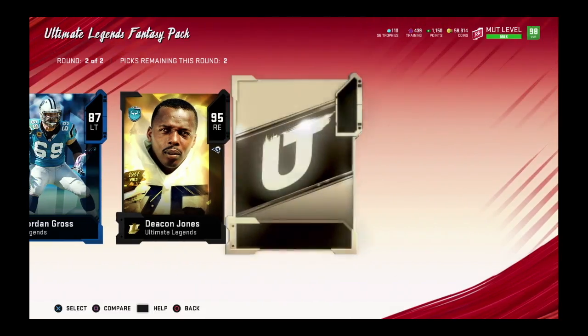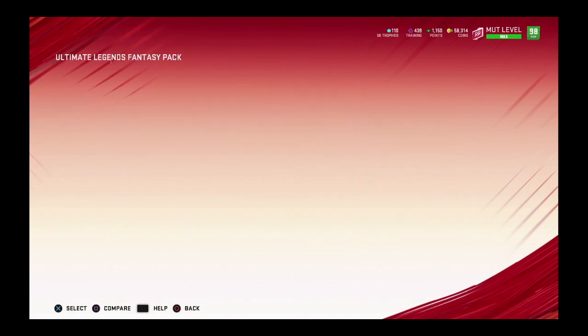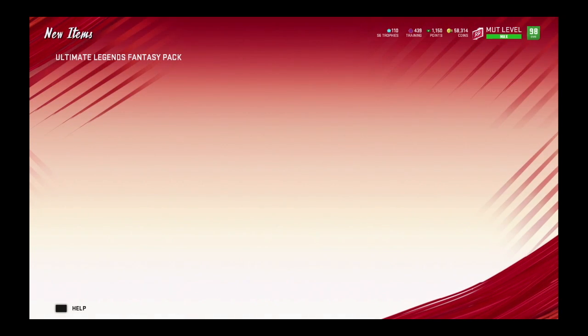Ooh, Big X! 95 Deacon. Okay. Ooh, double Big X — and a 94 Shan Shard. So I'll take those two right out the gate. Thank you very much. Now let's head over to the bundle.